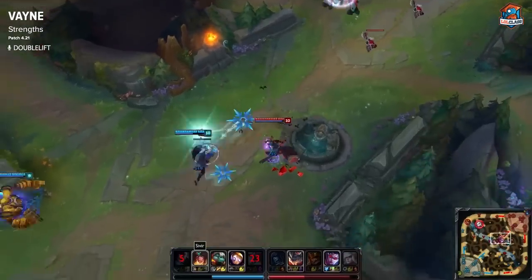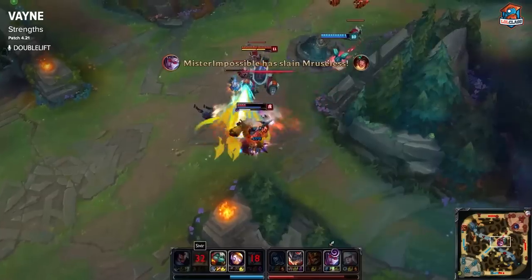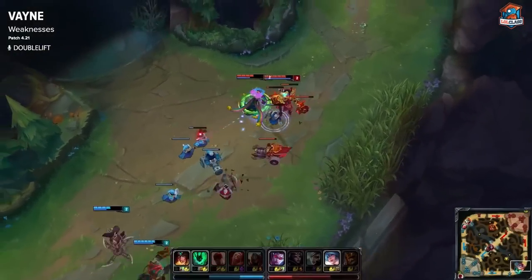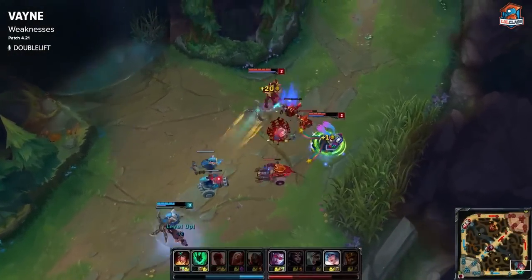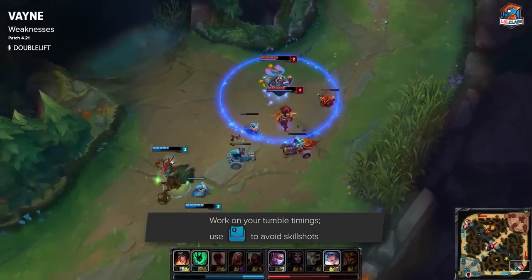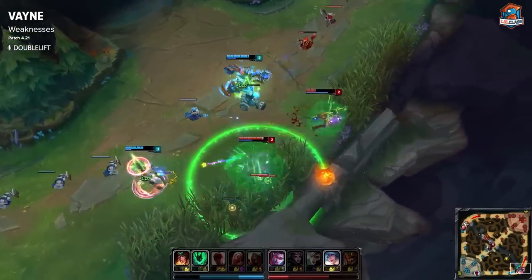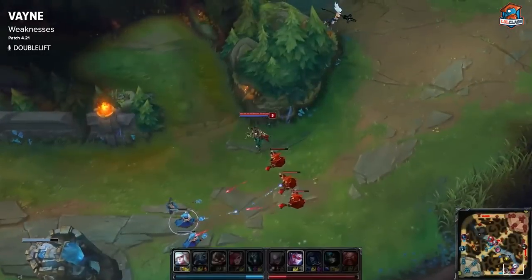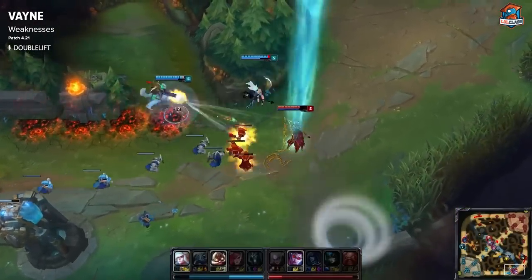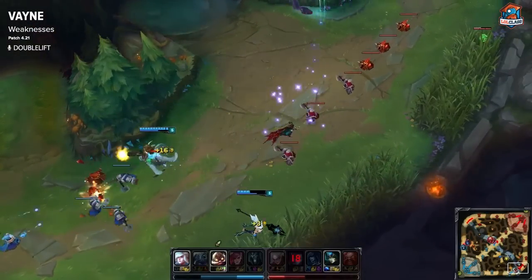It happens all the time, even in Challenger games — in lower-level games, people will always overextend and play badly, and then you can just all-in them with your ult, Bork them, and get a free kill. Vayne just has an awful laning phase, so levels 1, 2, 3 she's really not that good and you have to outplay. You want to work on your tumble timings to make sure you don't get hit by Phosphorus Bombs, Buckshots, Piercing Lights — just skill shots in general. If you do get hit by a skill shot, her base stats are so terrible that you'll generally die. You just want to survive laning phase, try not to play too aggressive, get CS when you can, and wait for your big item.